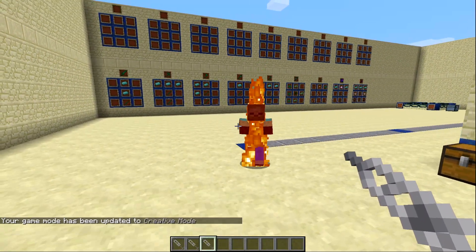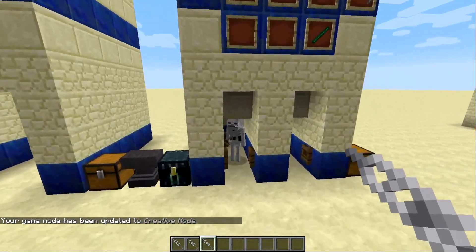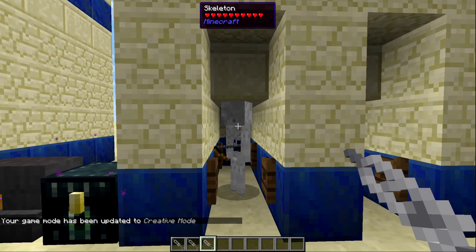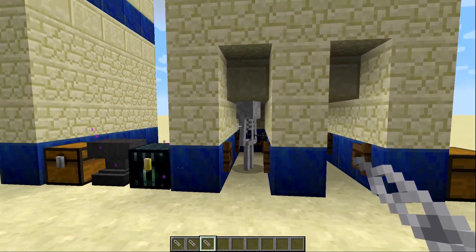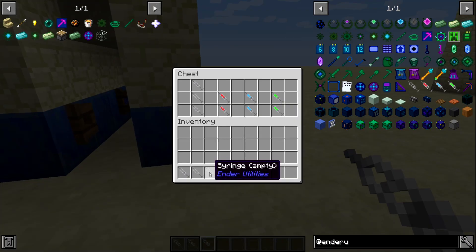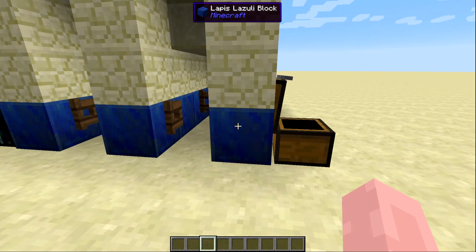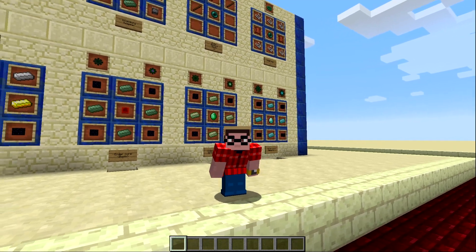These syringes are pretty handy especially if you plan on having a zoo and don't want the inhabitants attacking. To my knowledge this will work on anything that has an AI — I've never tried it on another player, but a player isn't subject to AI so it won't work on them. Anything that has AI can be subjected to the syringes.